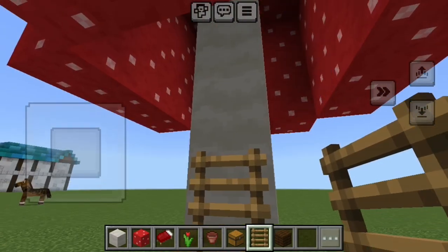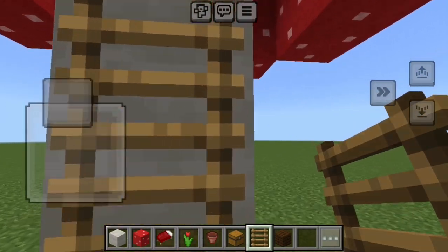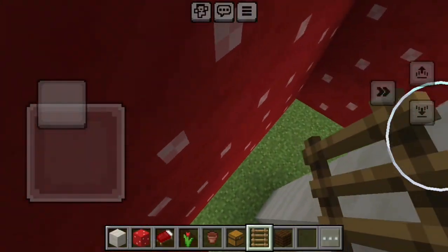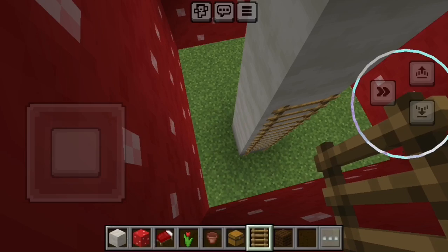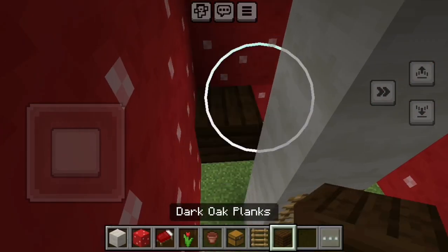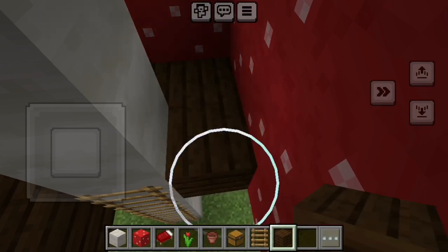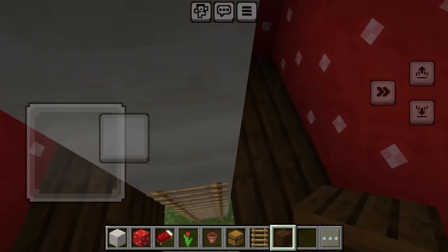So the first thing we need to do is place some ladders up the stalk of the mushroom. Then you need to go up into the mushroom and place some dark oak or whatever wood you have — planks actually — inside the mushroom, although you can use slabs if you want to maximise the space inside.